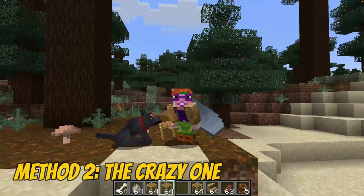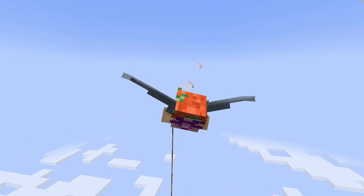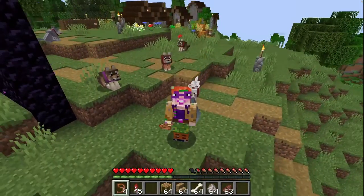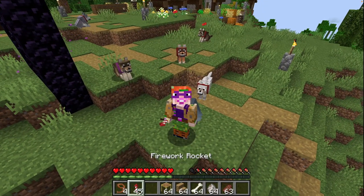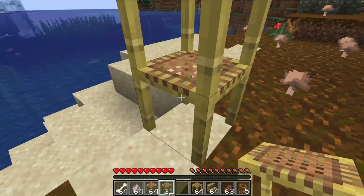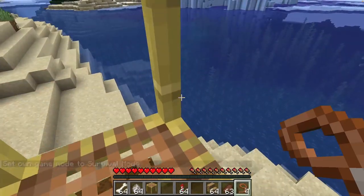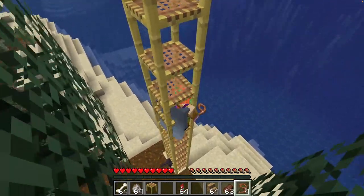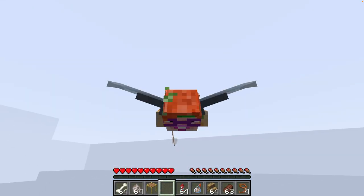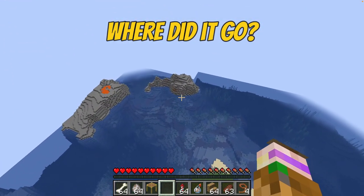Method number two — the crazy one. Fly home. Yes, you heard me right — fly with your dog! This one's a bit crazy, a little risky, and really, really fun. Put your dog on a lead and use your elytra to get home. Now you may already know that your lead breaks instantly if you use rockets, but if you gently glide without rockets, you can turn your dog into an airwolf. You can potentially glide for more than 2,000 blocks if you start from build height. Maybe use some slow falling potion just in case, because occasionally a lead will break — so this method is not 100% safe, but it's really, really fun.